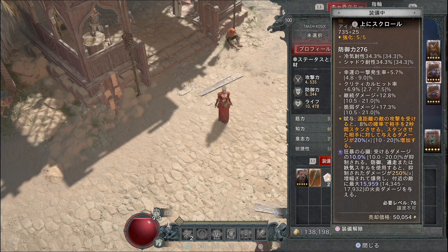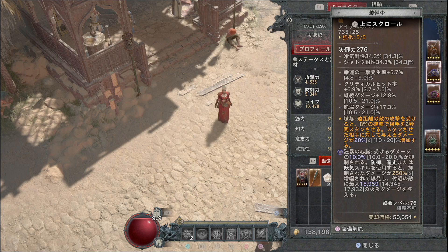2つ目は毒性ダメージが200%増幅されて爆発し、付近の敵に最大17932の火炎ダメージを与えます。これも非常に強力ですので2つ目に入れてください。